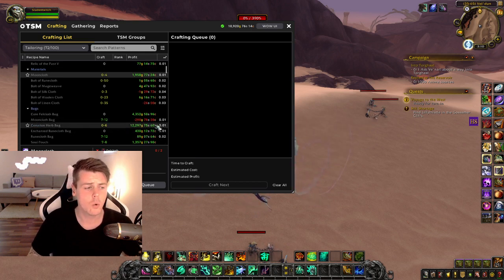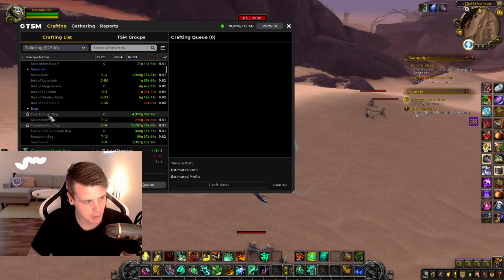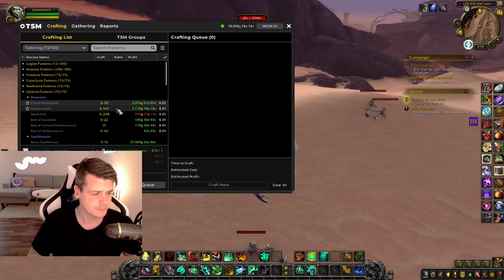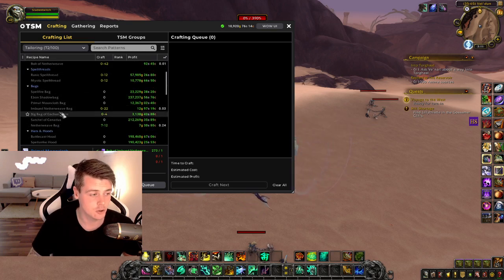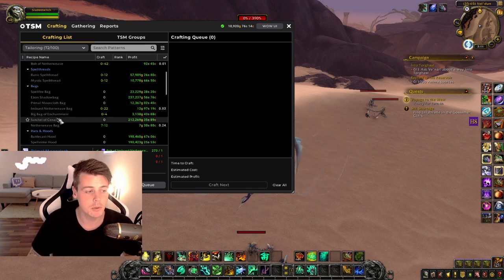A side note from that: always craft these bags. I don't know why, but people buy like the Senarian herb bag and the core fellcloth bag — it doesn't make sense, but they buy them, so you have to sell them. And then moving on to the Outland patterns, you can see there's a lot of gold to be made. Like with primal mooncloth and shadowcloth — this is 2,000 gold profit on each craft, just buying the materials on the auction house, crafting into primal mooncloth, and putting it up. All sorts of bags — just have at least one up on the auction house.